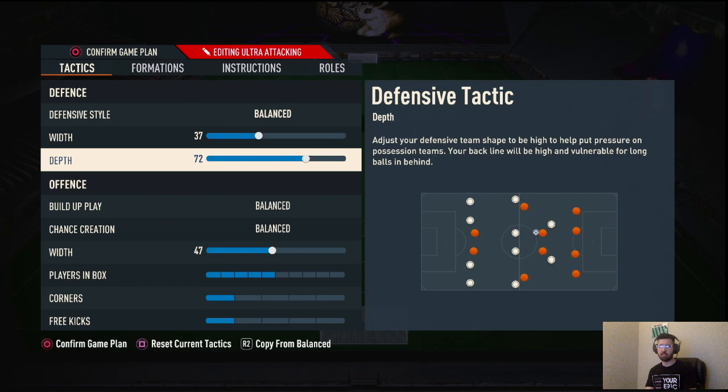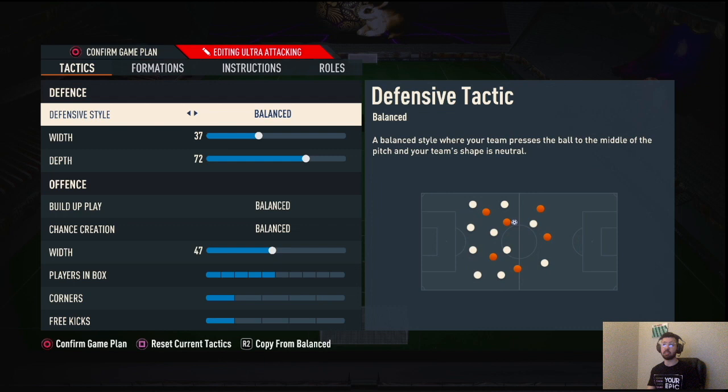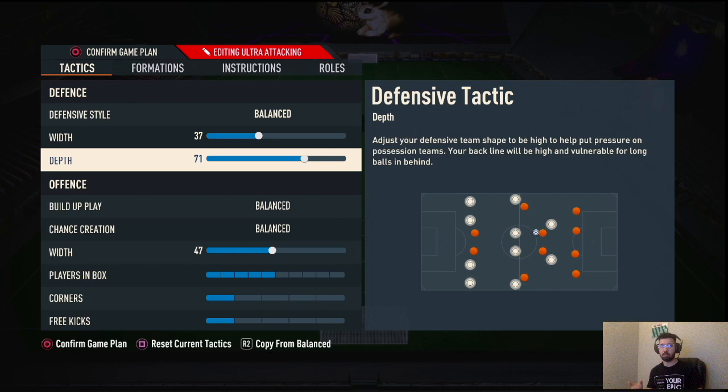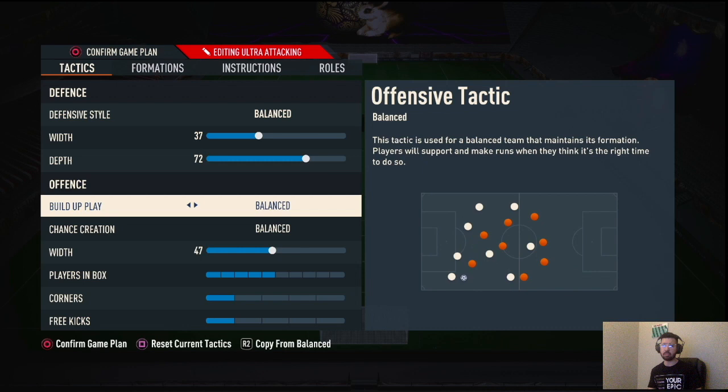Defensive style: Balance, with 37 width and 72 depth. This is where I put my FIFA twist in, because Dortmund use a high block and do press, but pressing after possession loss is really hard to defend with since both wingbacks are attacking and the CDM doesn't drop all the way deep. To make it more usable in FIFA: 37 width, 72 depth. If you don't like the auto offside trap, drop to 70 depth. On new gen keep it at 70 depth; on old gen you can drop to around 63-67, but no lower, or you'll drop into mid block.